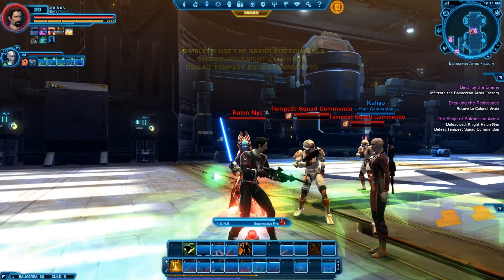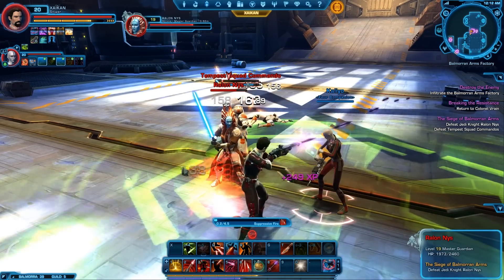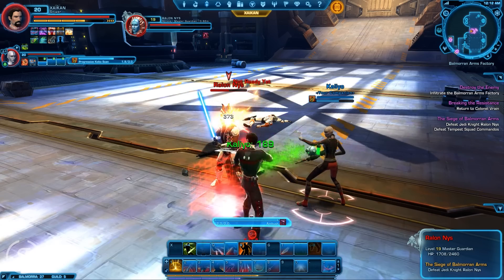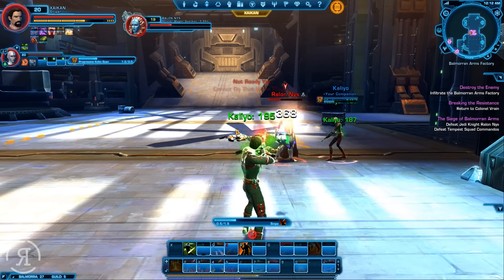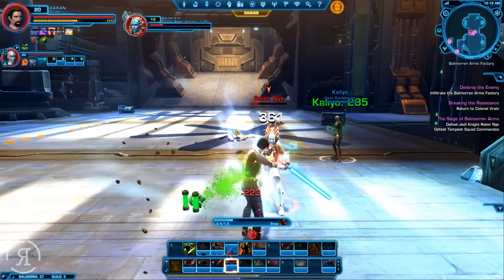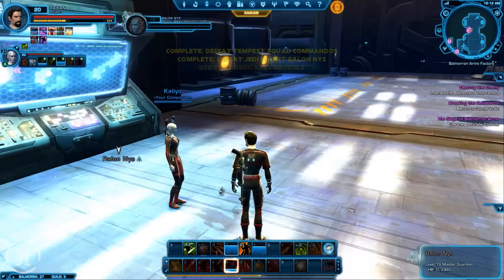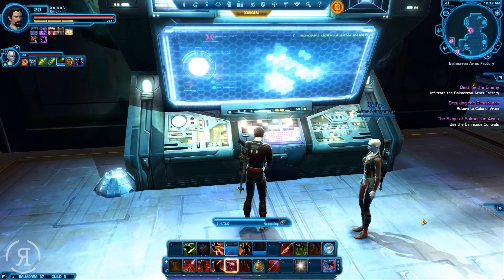This is going to be rather amusing, isn't it? Because they're probably going to die instantly to our suppressive fire. Yes, the commandos are at least — very, very quickly indeed. Now let's see if we can get a nice ambush here and then a stun. We can actually stun a Jedi — that's wonderful. So now let us eliminate this with snipe and maybe a takedown to finish off. There we go. And now we can use the barricade controls once again and lower them successfully.